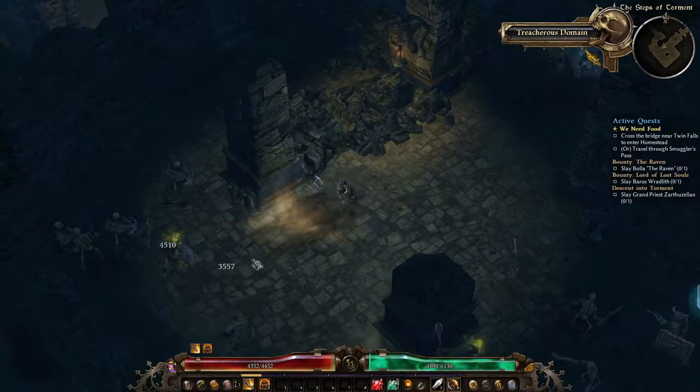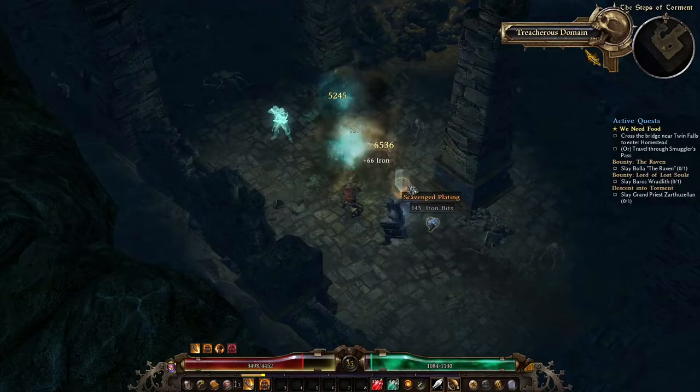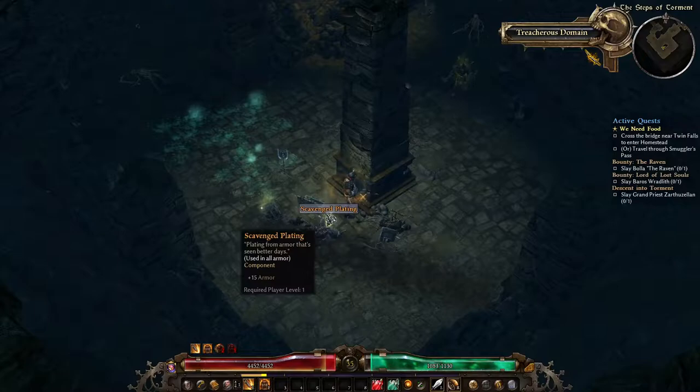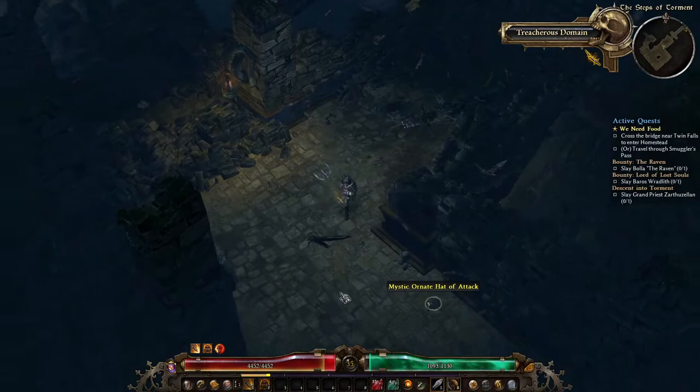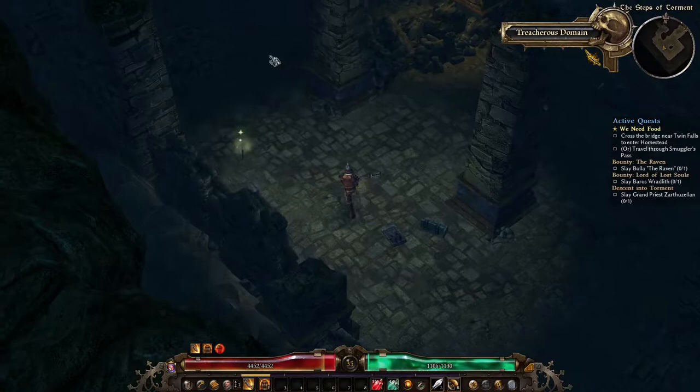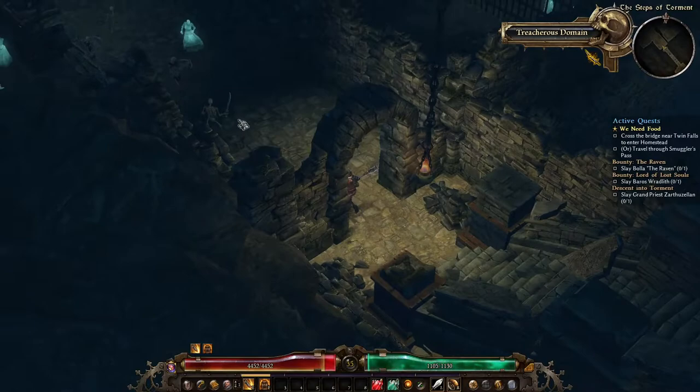We need to come down here and get Zarthuzalan. I'm trying to think of other names to call them — 'Zul' — because I'm not sure how to pronounce it. I think Zarthuzalan is how you're supposed to say it. Can you guys stop spawning behind me? It's really annoying to have to turn around — well, it actually takes time and I don't like having enemies behind me because in a pinch I like being able to run away.